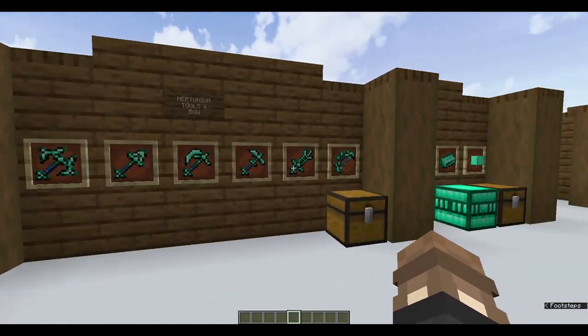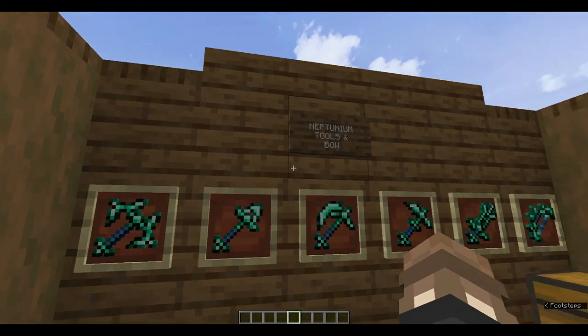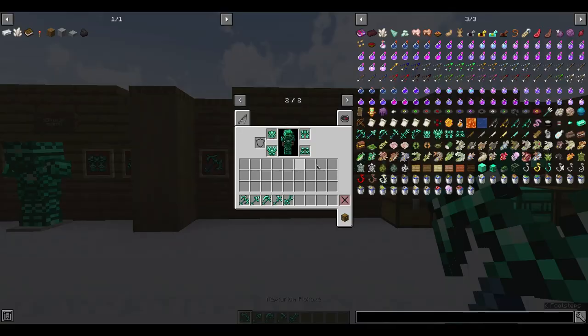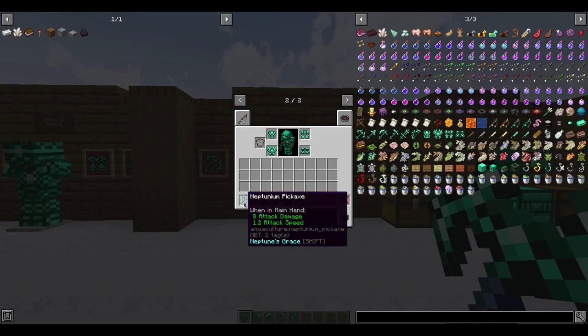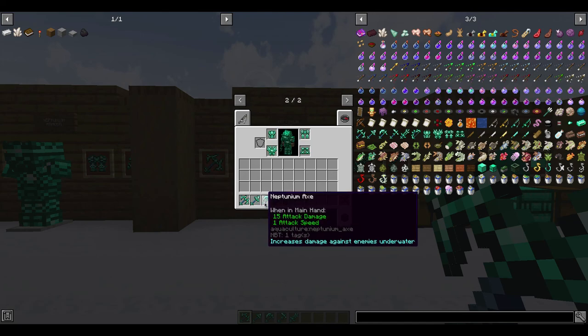Moving on from the armor, we have a brand new tool set. The sprites for these are just amazing — they look like something straight out of Terraria. These are the Neptunium tools, and a new bow as well: the pickaxe, shovel, axe, hoe, and sword. The Neptunium pickaxe has a buff called Neptune's Grace — usable without speed penalty underwater, so mining underwater is as if you're mining on land. The Neptunium shovel has the same buff. The Neptunium axe deals increased damage underwater against enemies and does 15 attack damage — which is massive, actually allowing you to one-hit critical normal mobs like skeletons, zombies, and creepers.